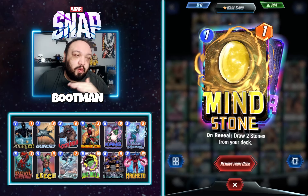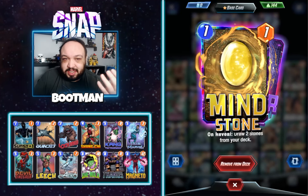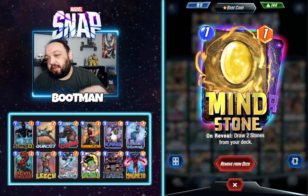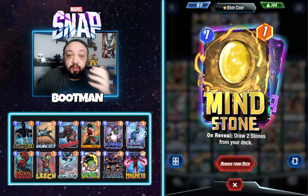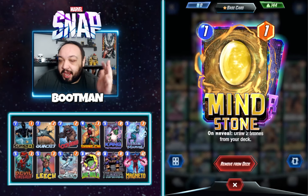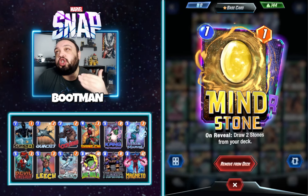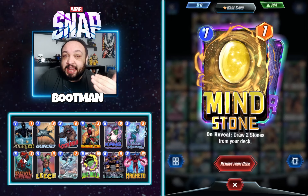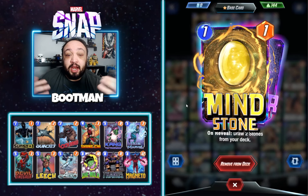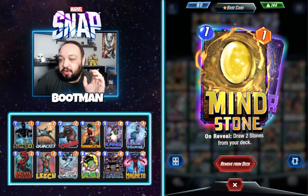Mind stone — this is the one card I don't care if you play it out turn one. It's the only one. Also keep in mind, all of your stones except for the two ongoing ones, if they get destroyed, who cares. Mind stone lets me pull my stones in early so if I have Lockjaw, Quinjet, I have things I can start cycling through. Mind stone is great with Devil Dino — let's say it's turn six and your Devil Dino is not that big. You could do a surprise — drop Arrow and a mind stone, not only moving their cards but your Devil Dino gets bigger than your opponent thought.